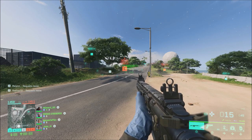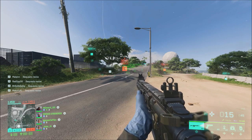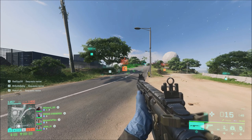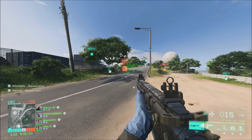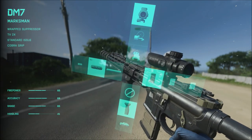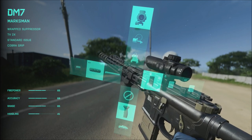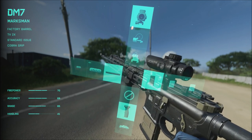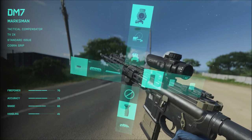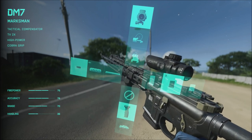When it comes to the Ultimate and Gold Editions, the Early Access Edition for PC will release on November the 12th. This will be a global launch on PC for Origin, EA Desktop, Steam, and Epic. That's going to be 8 a.m. GMT, 9 a.m. CET, 3 a.m. here in the United States for Eastern Time, and for the West Coast, that's going to be midnight Pacific Time, or 11 p.m. Central Time here in the United States.